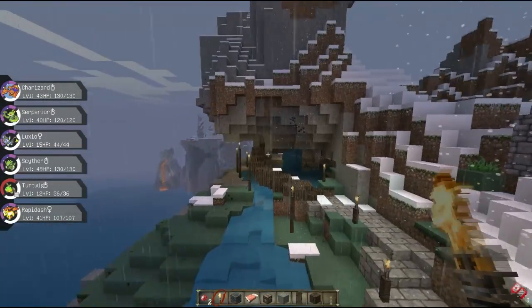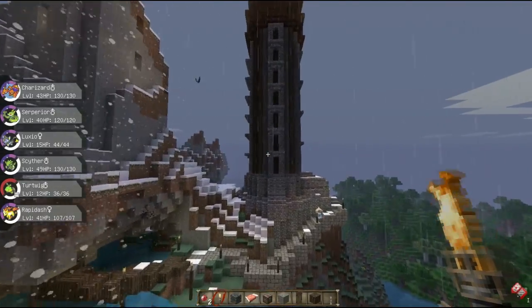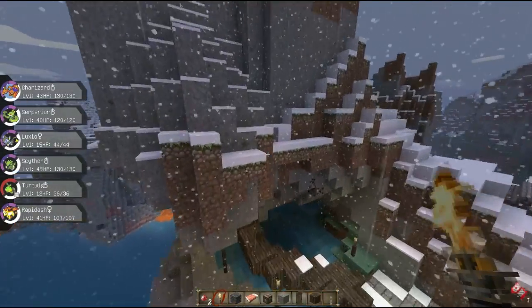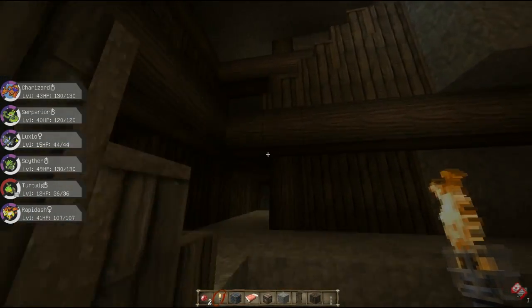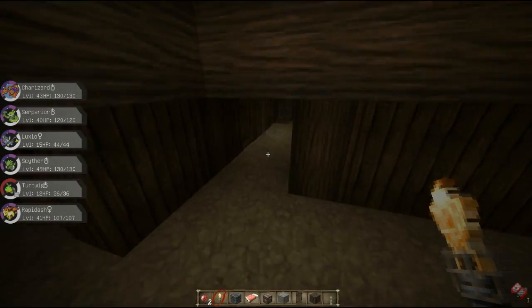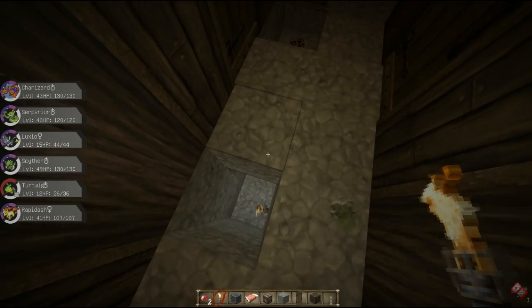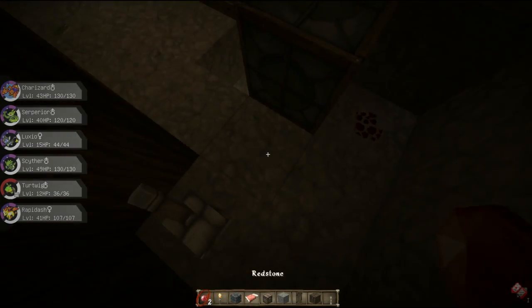Okay, well welcome back everybody to Minecraft Creative Mode. If I remember rightly, where we left off was this redstone lamp up here — I wanted to put a redstone lamp at the end of one of these hallways. It was the bottom one. And then I gave up because I was having problems, so I'm gonna try and finish this this time.